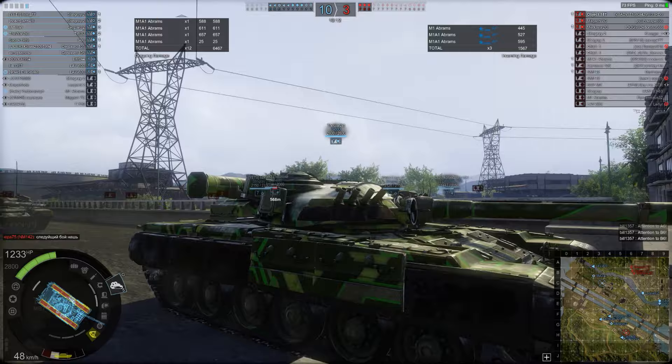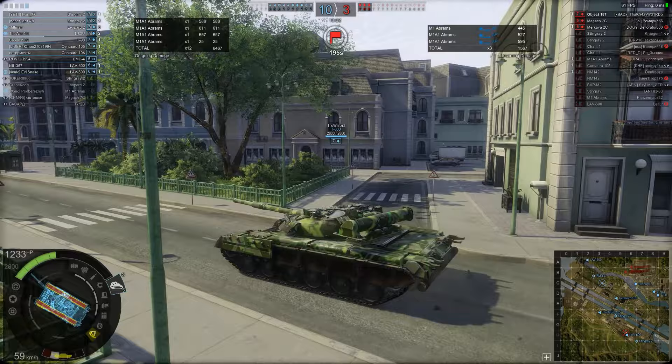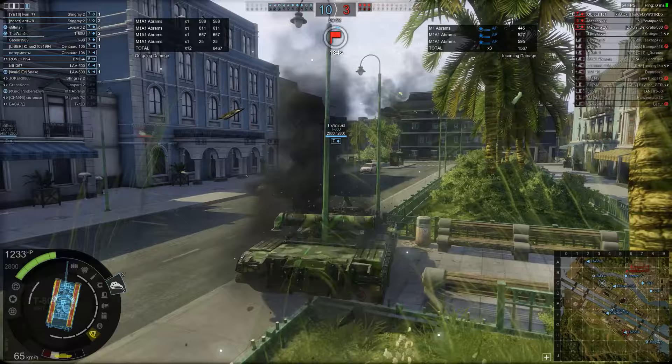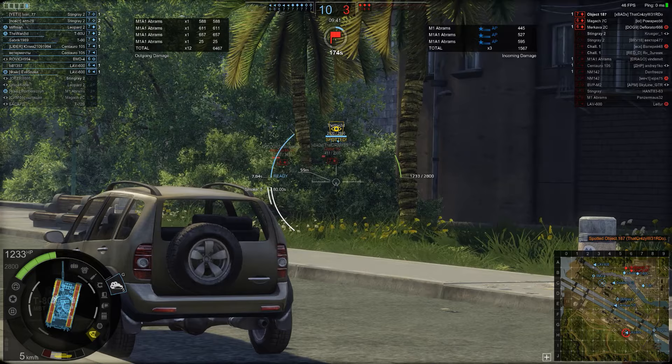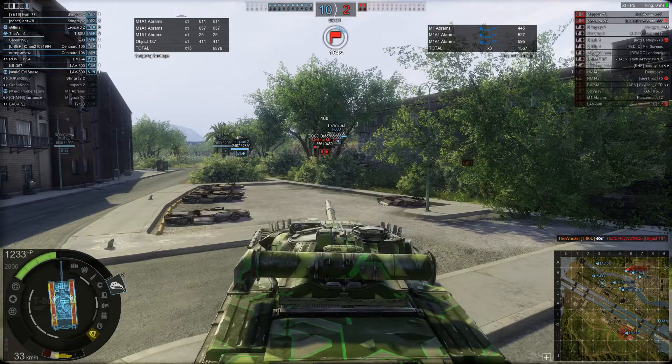Stiffman is flanking around aggressively, but the Onesid is keeping this M1 Abrams focused on him — and he gets taken out by the Onesid, an excellent shot for his second kill. The team now have an absolutely unassailable 10-3 lead. The Onesid has done 6,467 damage — an outstanding game. You can see Stiffman ahead going in against two enemy vehicles; the Onesid is pushing up quickly to back up his teammate, flanking around. Stiffman is holding, not engaging that Merkava 2D head-on — he's waiting for his teammate. There's an Object 187 there on 411 hit points, and the Onesid tries to get a shot.